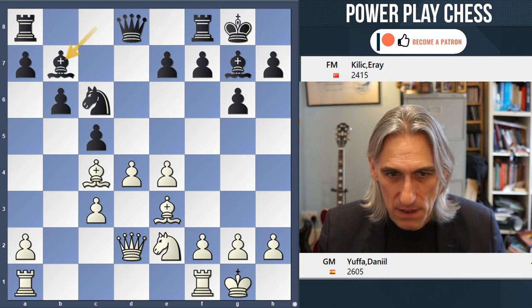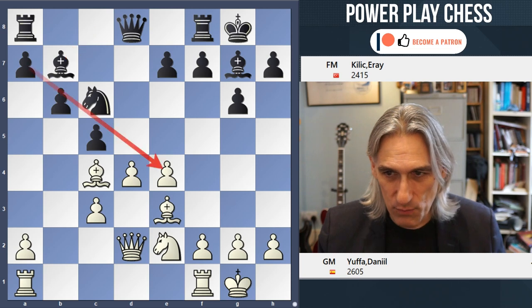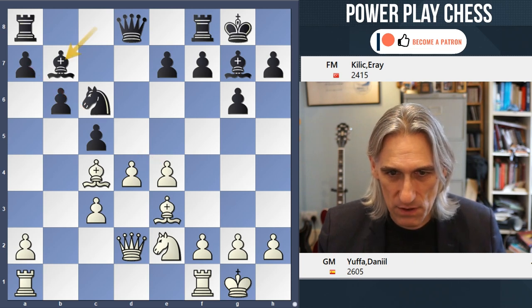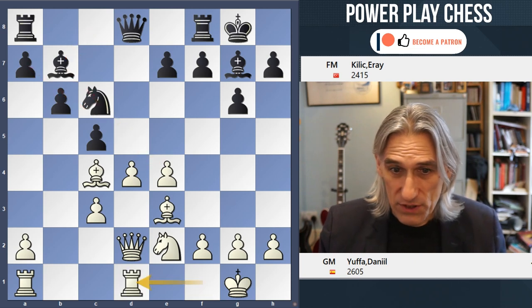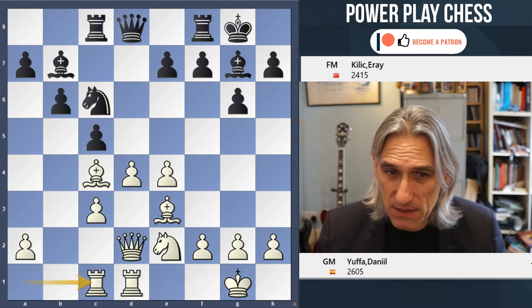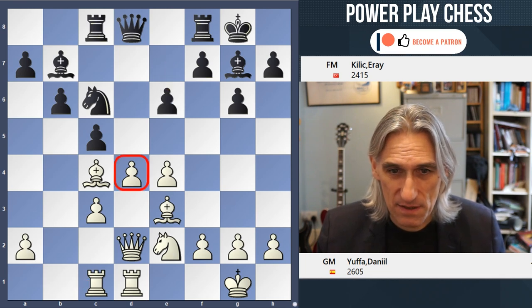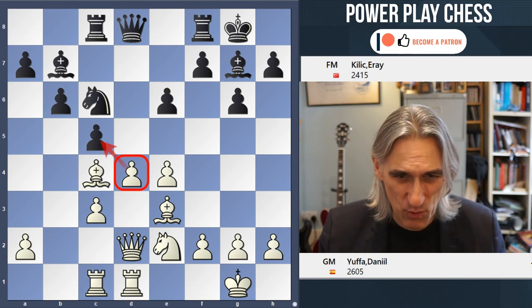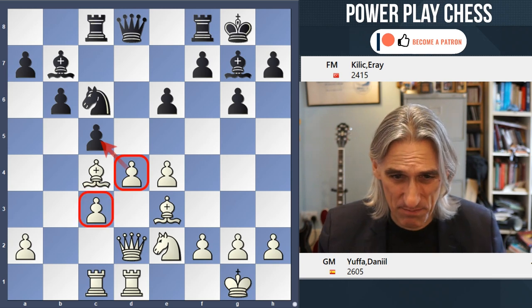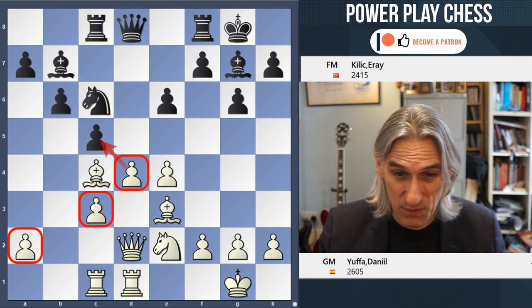Qd2, Bb7 — it's a good spot for the bishop, just raking across the board. Rd1, so white has secured the d-pawn, but there's counter-play elsewhere. And e6, which keeps that d-pawn a little bit under control. Of course, white has the option to take this pawn, but it's rarely good because it just leaves the pawns split and ugly, even if white does win a pawn.